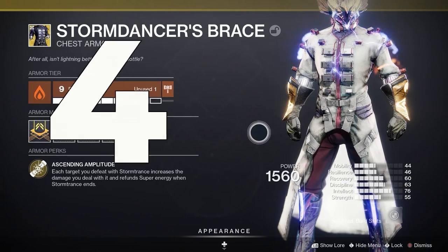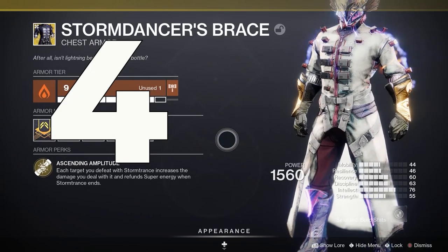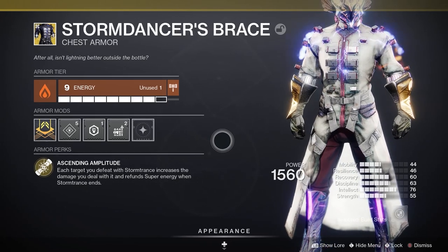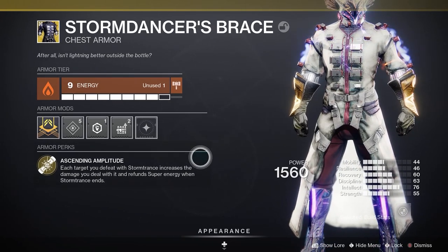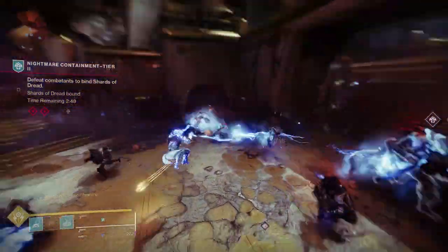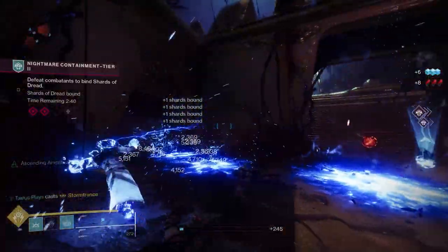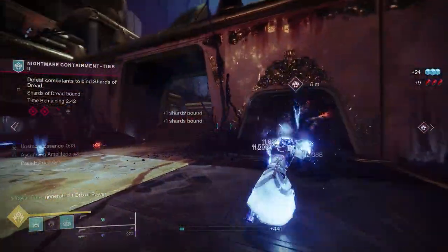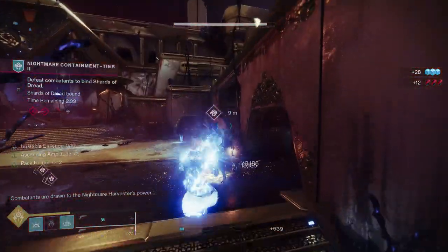Coming in at number 4 we have Storm Dancer's Brace, another exotic chest piece. This one released with the Shadowkeep expansion and it's a random drop. Ascending Amplitude: the exotic perk increases the damage you deal with Storm Trance with each kill and refunds up to 50% of your super when your super ends.